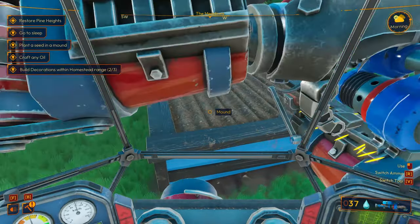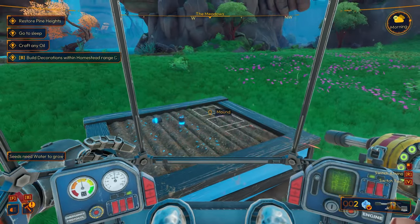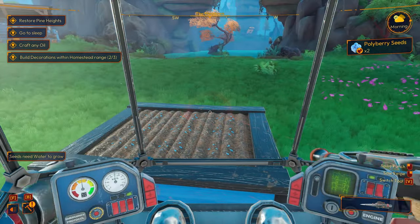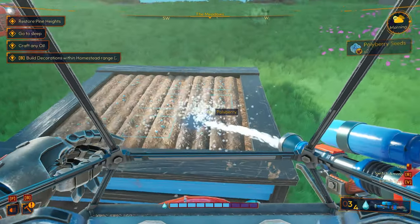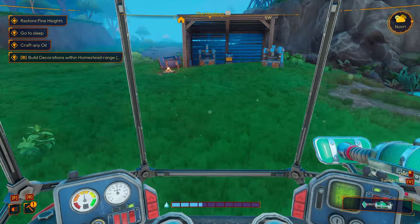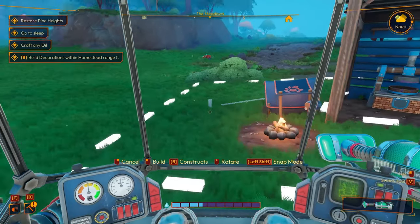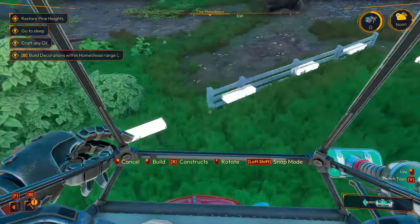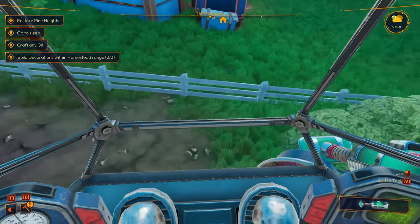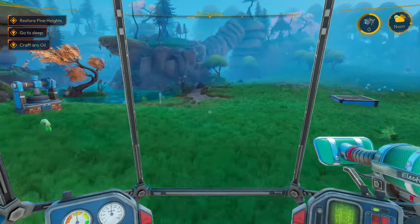Plant a seed in a small plot. I've got a seed shooter — look at this. This is the mech way to farm right here. How'd you do that? It's the seed shooter. Oh, it's in the build menu. So we need to build some more decorations — we've got a wood fence or stone fence. Each little fence section is two wood — that is wild. That is going to take forever.